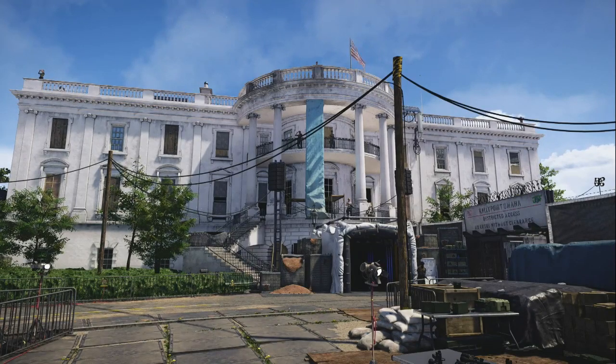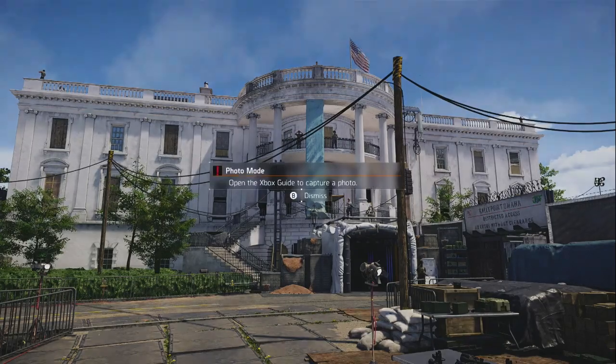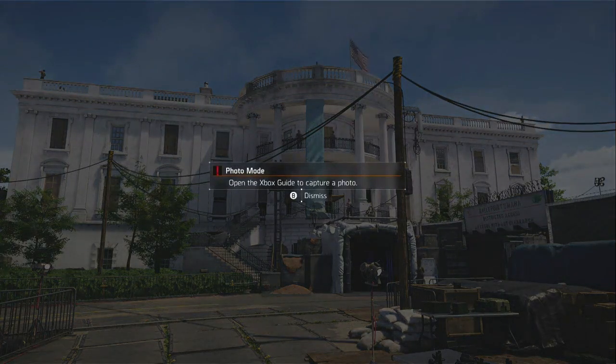So I'm going to do that. Now we have a nice clean picture — there's nothing in the way. Everything looks good. As long as this works, it's going to be gorgeous. So we press A, and lo and behold, what do we get? We get this message. It says: photo mode — open the Xbox guide to capture a photo. B to dismiss.